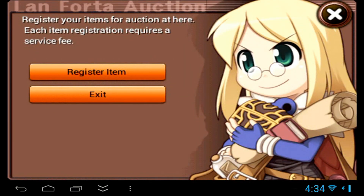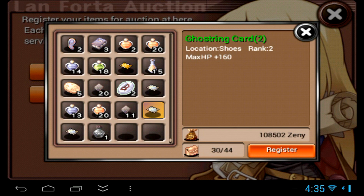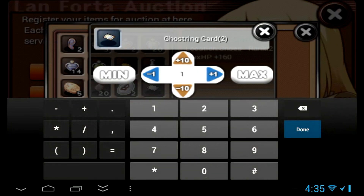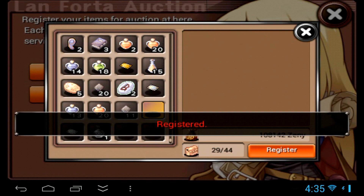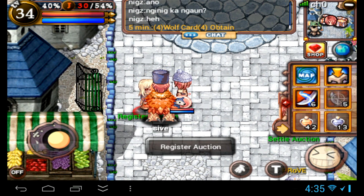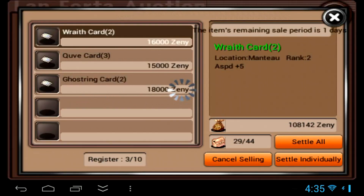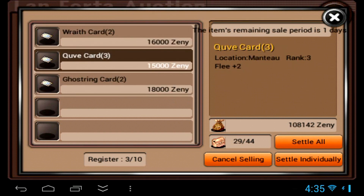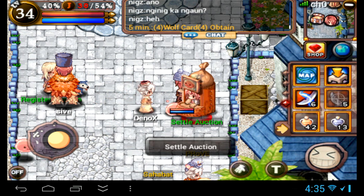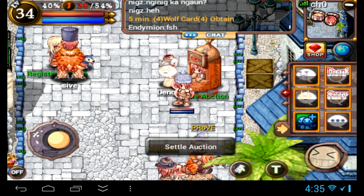Now let's go register items in the auction system. Talk to the NPC, pick 'register item', and select the item you want to register. In this case we'll pick the Ghost Ring card. Click on the zero and set the price — I'll put it to 18k. You can only do two days; if you want seven days you have to buy an item from the cash shop. It's registered and we're done. You can go to 'settle auction' to check if your items have sold and collect your money. Remember there is a fee to register them. Thanks for watching guys and I'll see you next time.